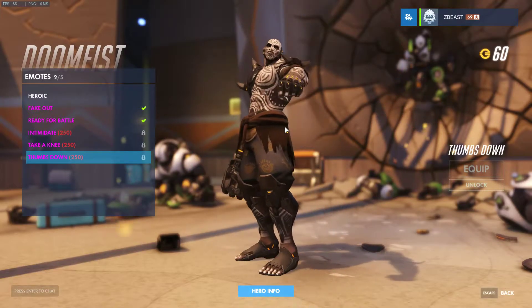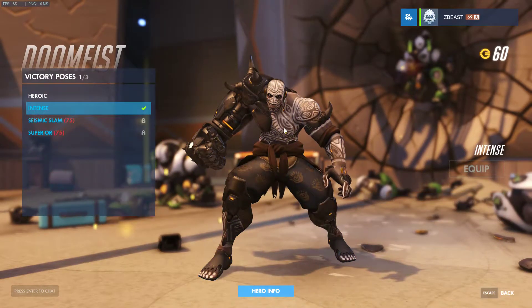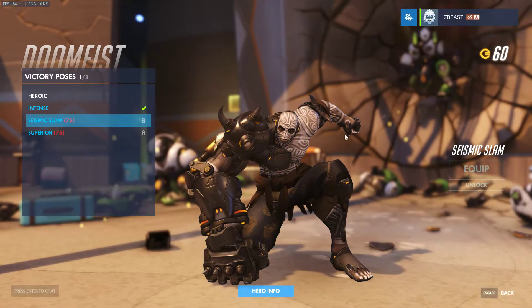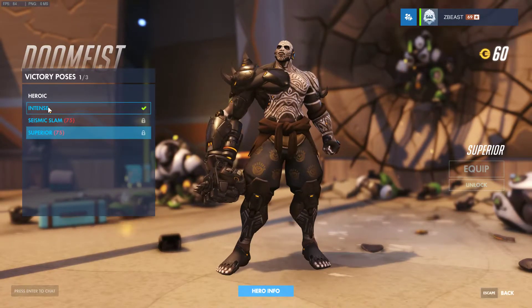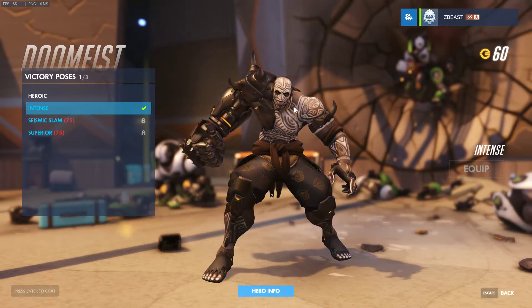Then we got Thumbs Down, which is of course the Gladiator killing someone. We got our victory pose — Intense — which is the one I bought because I think it's the best of them. Seismic Slam looks just like a calmer Intense. Then we got Superior, which is heroic but with the fist down. So yeah, I quite prefer Intense.